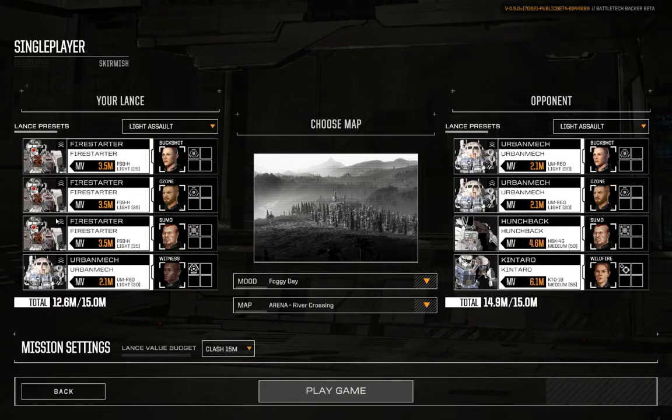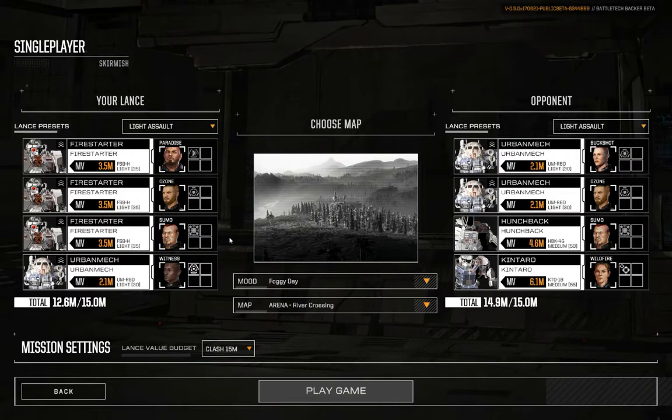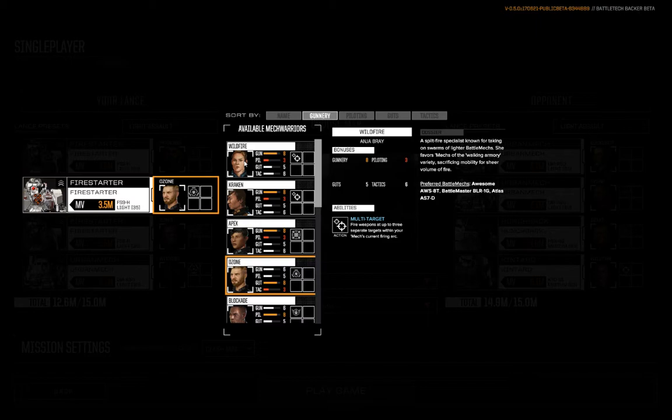For the rest of the Lance — the Firestarters — I think I still just want good gunnery because I want my flamers to hit. So I'm taking Paradise again because evasion. I can't not take evasion. But after that, we're going to grab...